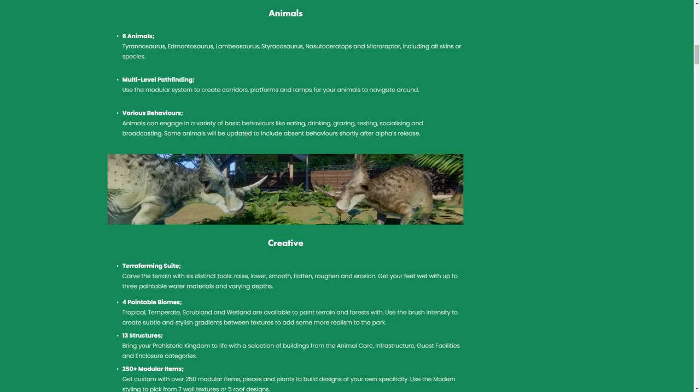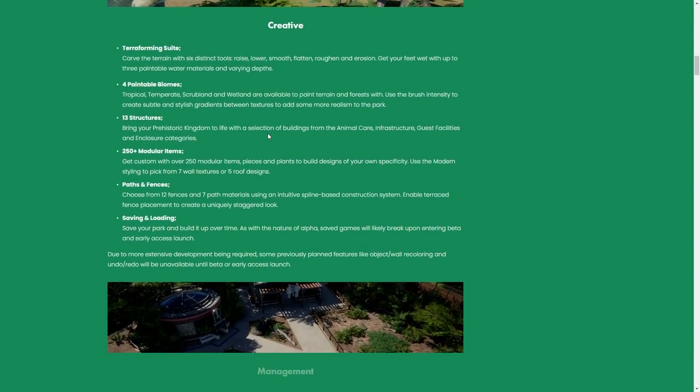Some animals will be updated to include absent behaviours shortly after Alpha. They keep updating it, which is great. There will be a terraforming suite — oh boy, my mouth is watering. We can carve the terrain with six tools: raise, lower, smooth, flatten, roughen, and erosion. I wonder what the erosion tool specifically does, but we'll find out.